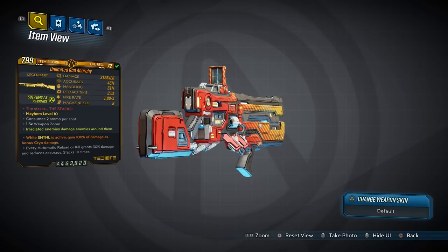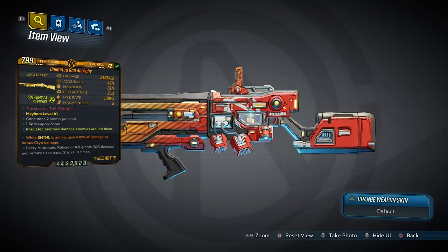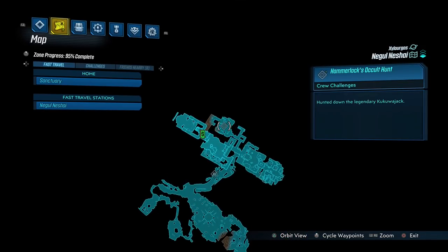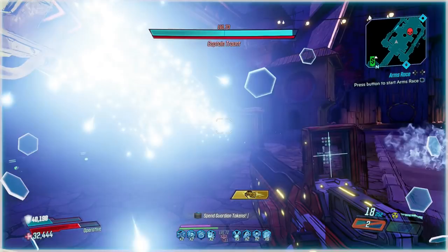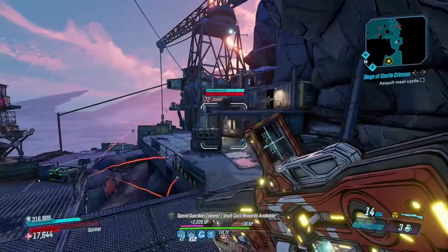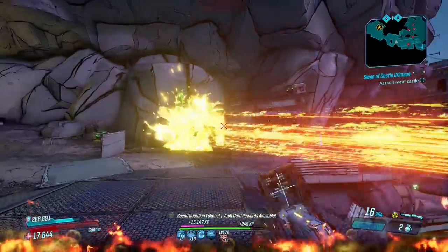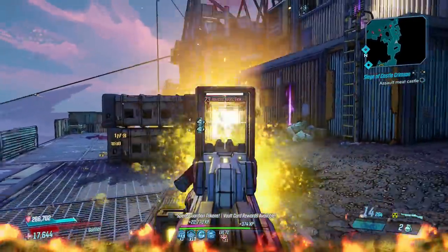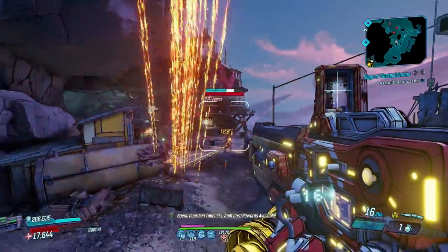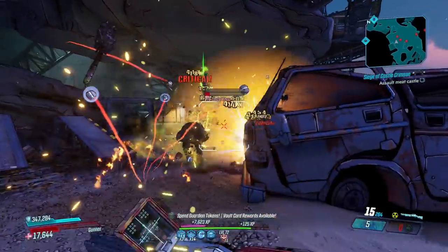Moving on to the Anarchy, a Tediore shotgun that can come in all elements including none, and belongs to the Guns, Love and Tentacles DLC, dropping most often from Kukuwajack in the Negul Neshai. Many people may find the Anarchy a hard gun to work with, but when you find that bond, there's no denying it's capable of destroying pretty much everything. After emptying its magazine or killing an enemy, it gains a stack and becomes 30% more powerful. The stacks cap at 10 because the damage buff compounds, ending up almost 14 times stronger when you reach the limit.